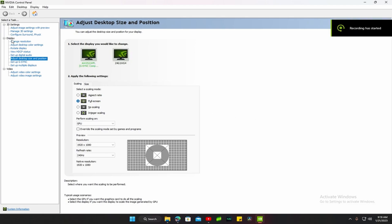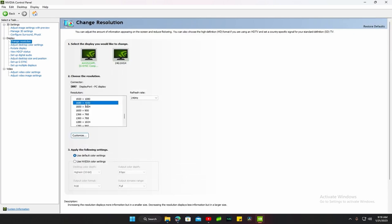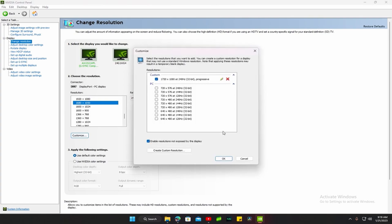Then after you do that, go to change resolution. Go down and click on 1680 by 1050. If it's not already on that, you can go to customize and do it from there.